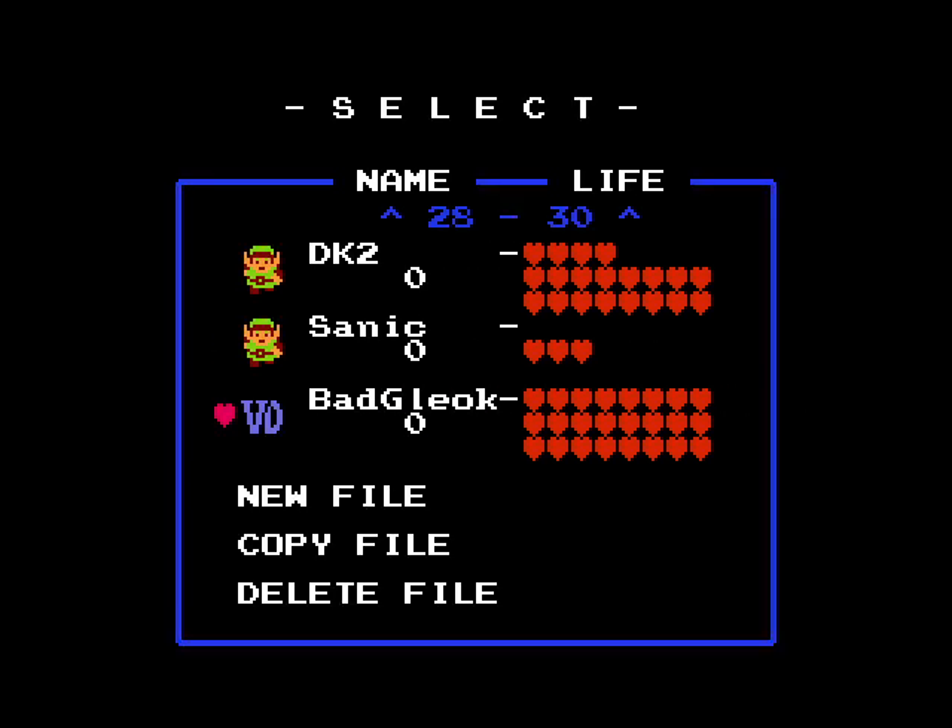That was Sanic. Next up is Bad Gleok. Custom Gleok bosses in 2.55 are not really possible, huh? Anyways, here's Bad Gleok by Taco Chopper. I put more detail into the aesthetics of the demo. I'm so sorry — this is Bad Gleok by Taco Chopper.